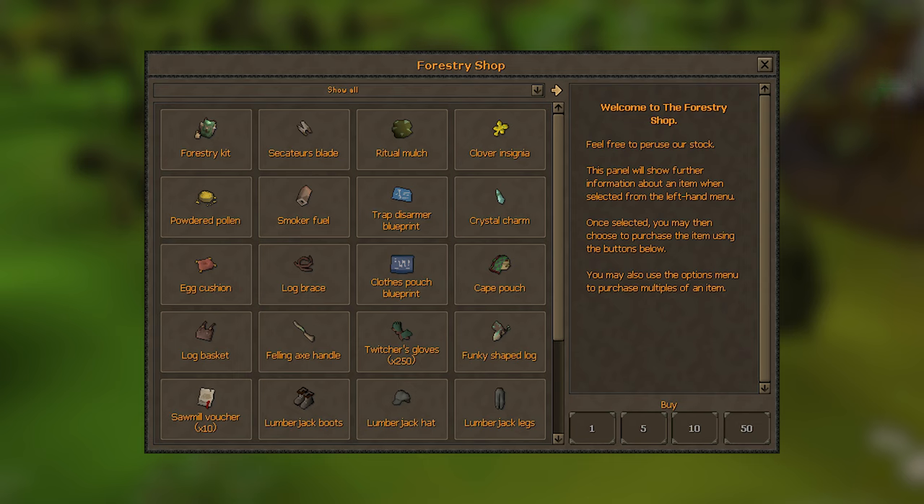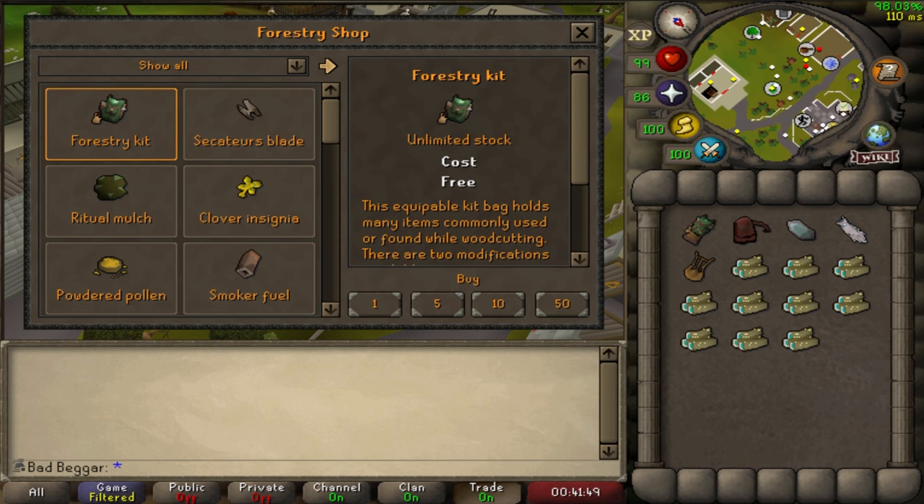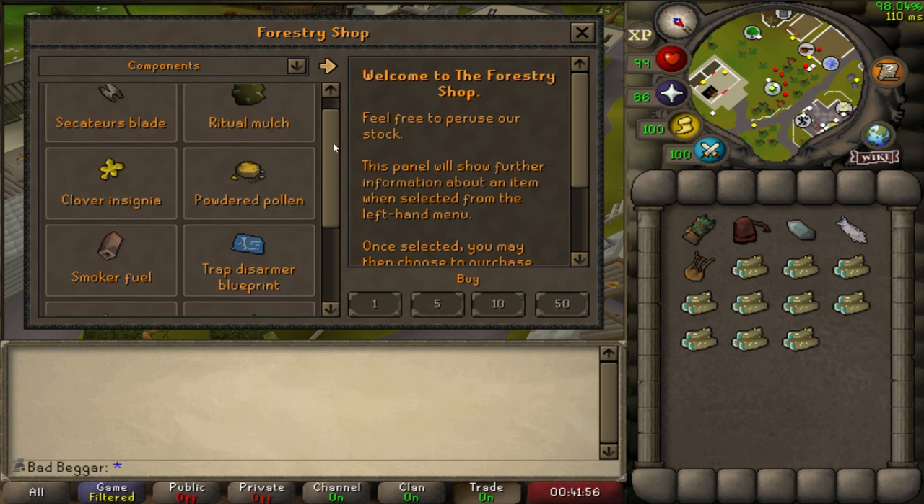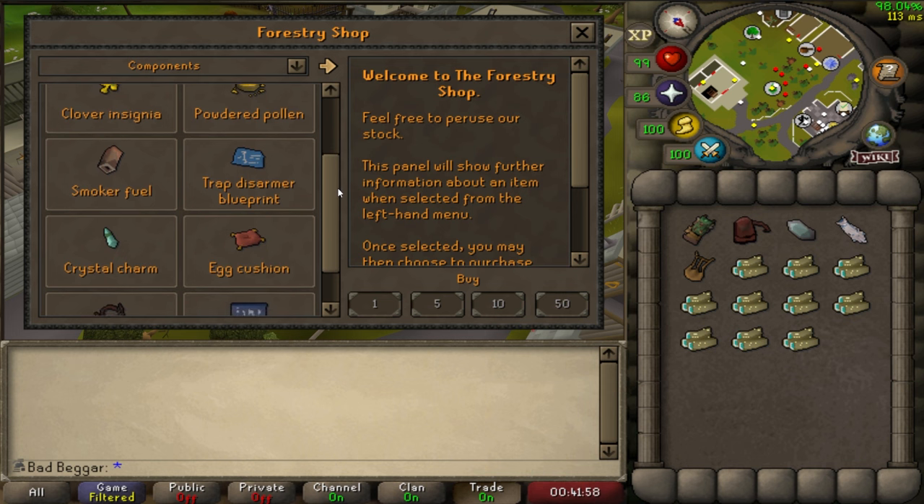Let's talk about the forestry components first. If you sort the rewards by components, these items will offer various buffs or spawn forestry events while woodcutting. These components can be crafted into stackable items that can be stored in your forestry kit.